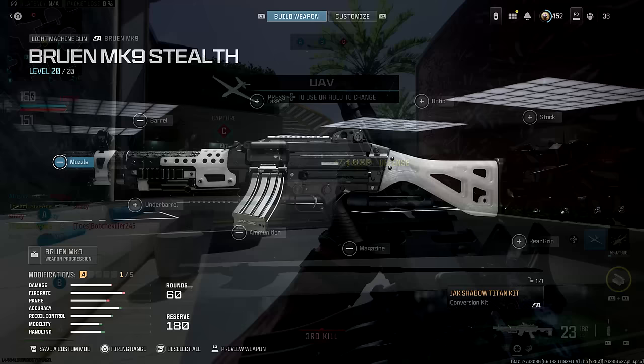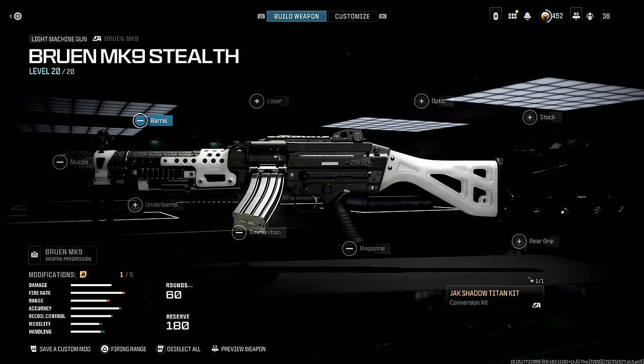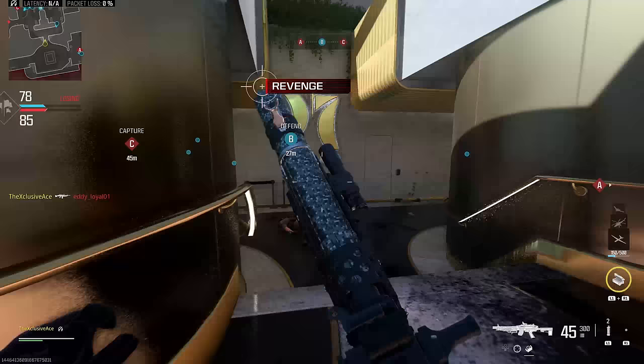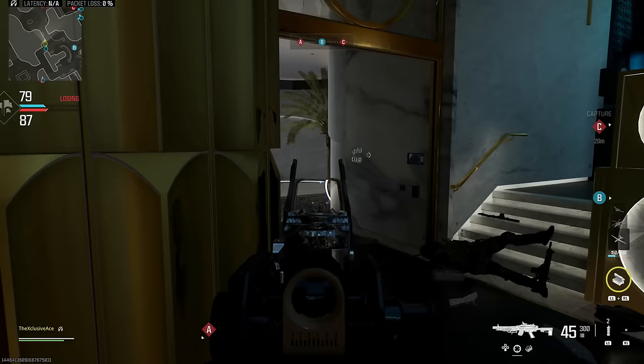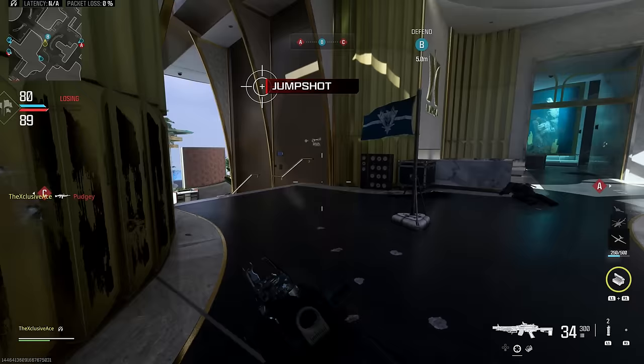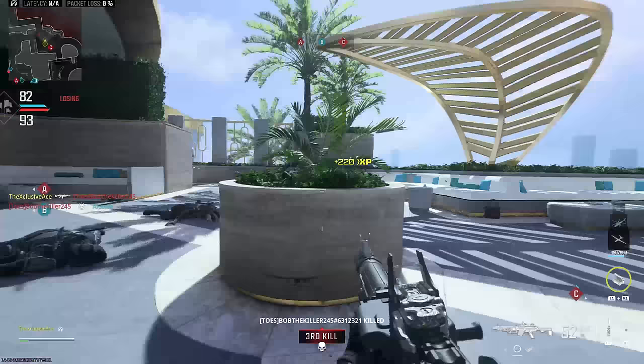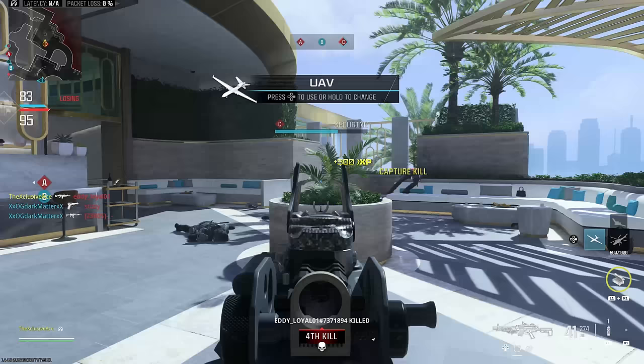I also wanted to point out some attachment restrictions once you put this kit on. First, we're unable to use a muzzle attachment because of the integrated suppressor. We also can't use a barrel attachment — those are completely locked off. We can't change our magazine capacity, locked at 60 rounds. Finally, we can't use any ammunition attachments, which means this won't be very good at taking out streaks. I was thinking initially it could replace the base Bruin for streak-clearing — same damage but higher fire rate — but without incendiary rounds, that potential just isn't there.